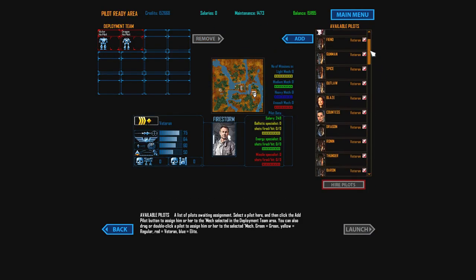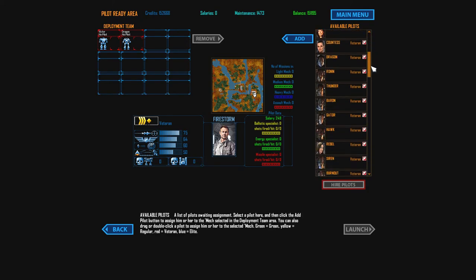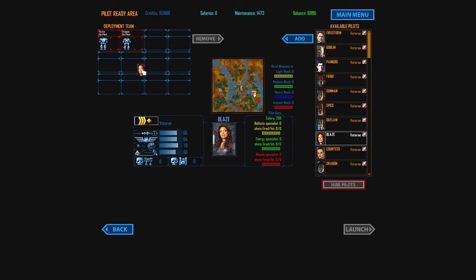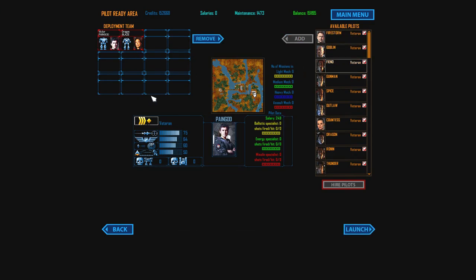They've got all the pilots from Mech Commander 1 in here - that is awesome. So I took Blaze, put her in the Dragon, and took Pain God because you just have to. Both their stats are like the exact same. It probably doesn't cut out because it's at full resolution, so I can keep yapping.